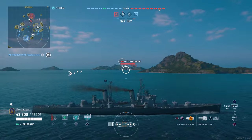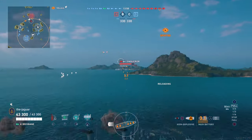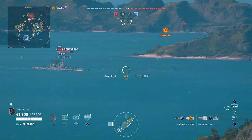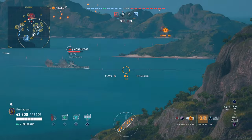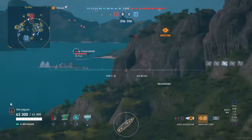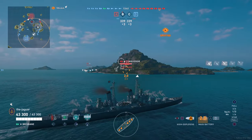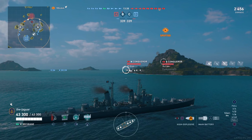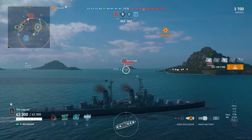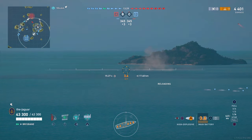I'm not even sure an agile build would really help you out — the ship is pretty big. I had so-so results with an agile build on the Minotaur, and I suspect the same would apply here, that you'd still get obliterated. So here I am more or less behind cover. That island is pretty tall, so I'll have a limited angle to fire over it.